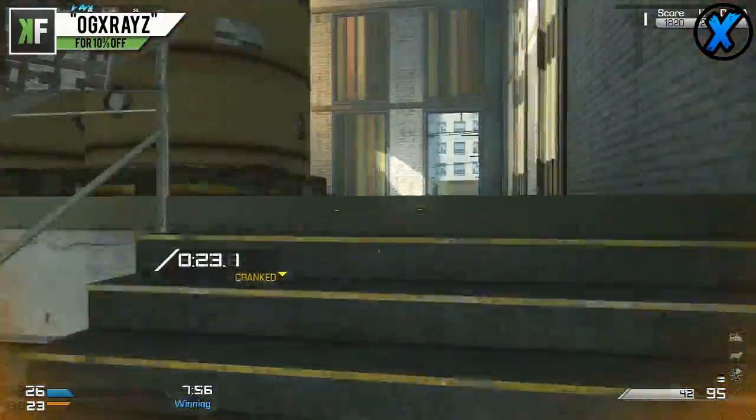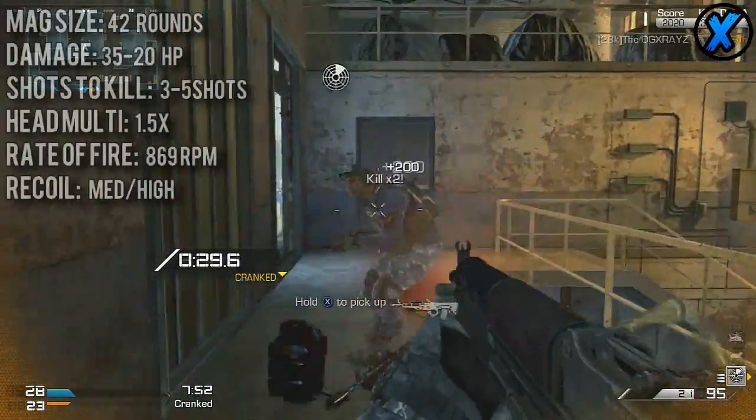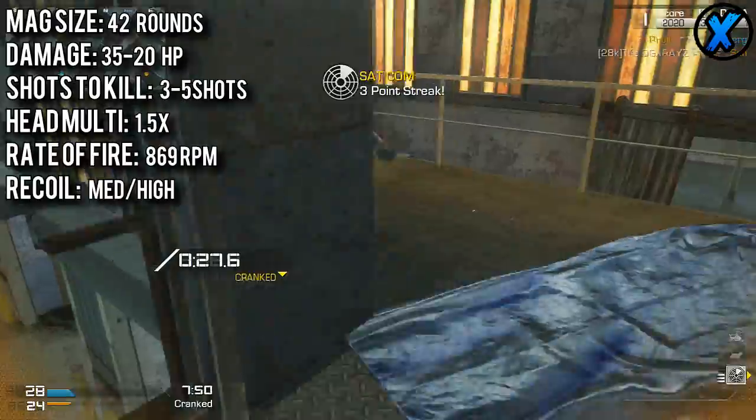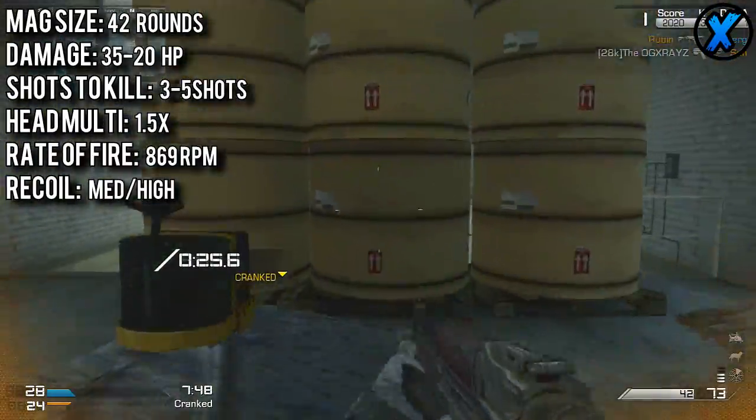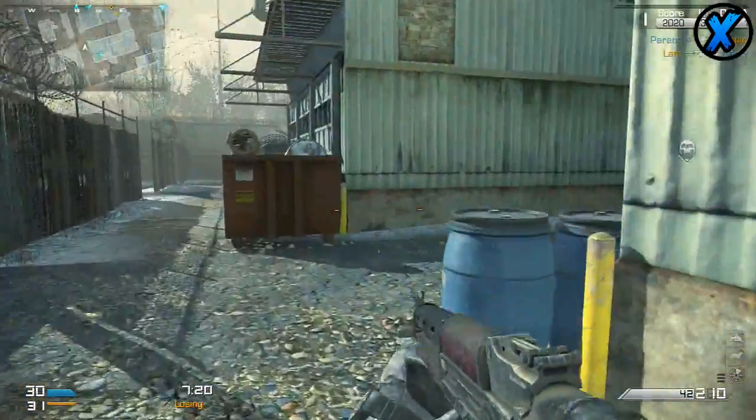The Vepr fires at 869 rounds per minute, which is faster than some of the SMGs in Call of Duty Ghosts. Because it fires a bit faster than some others, you will experience a bit more recoil — medium to high recoil.